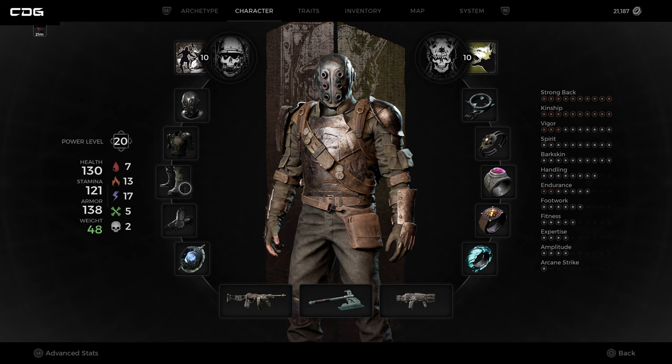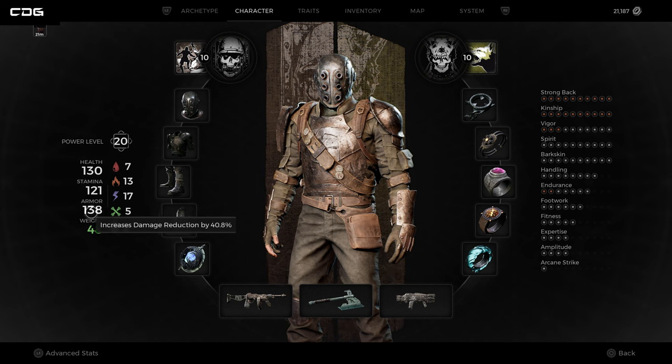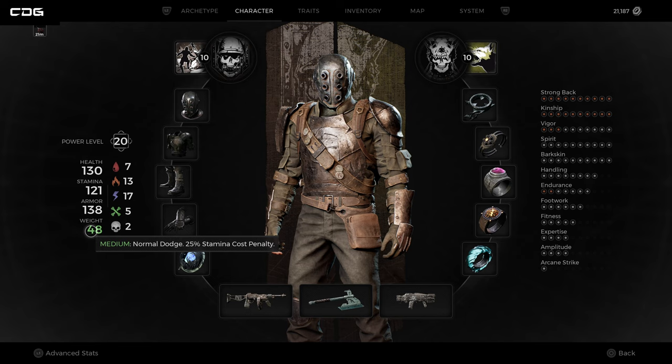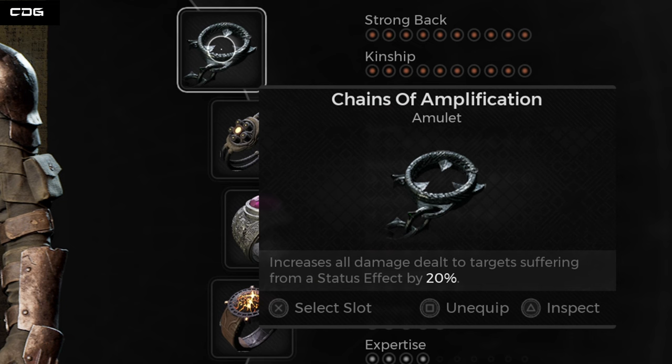We're running an armor set that gives a medium level of armor — damage reduction is reduced by 40% and we've got a medium weight of 48 (50 is the cut-off before heavy), so we've still got decent movement speed and dodge ability. We're using the Chains of Amplification amulet, which increases damage dealt to targets suffering from status effects by 20%. The reason for that will become more apparent when you see what mods I've got on my guns.